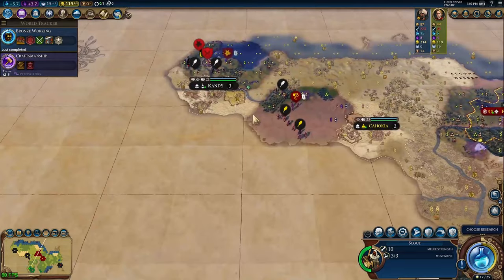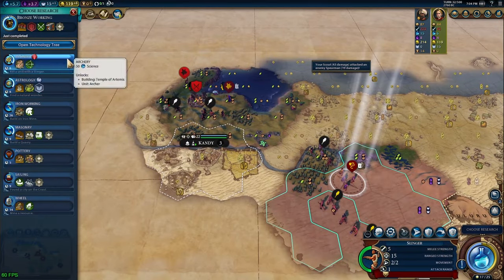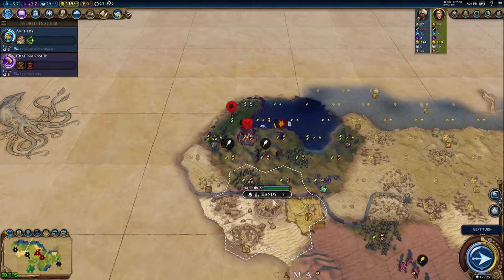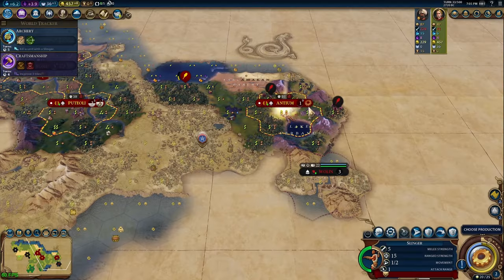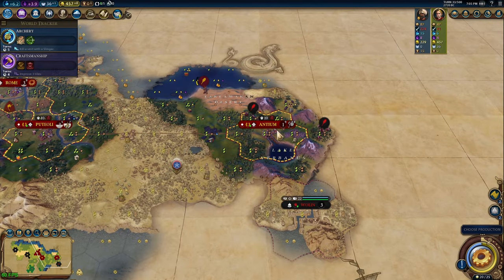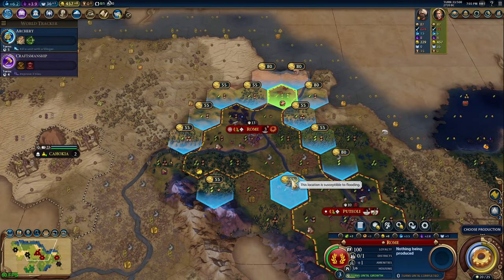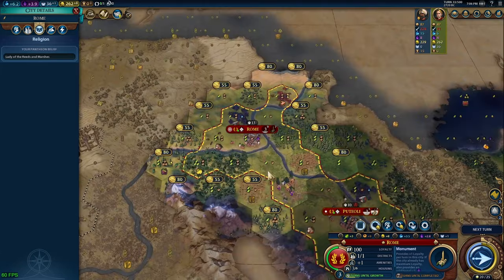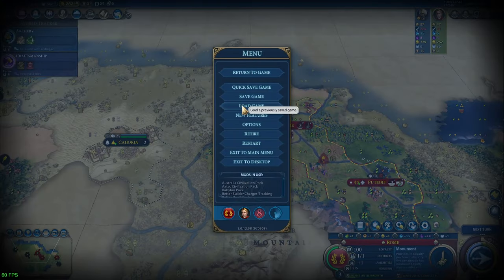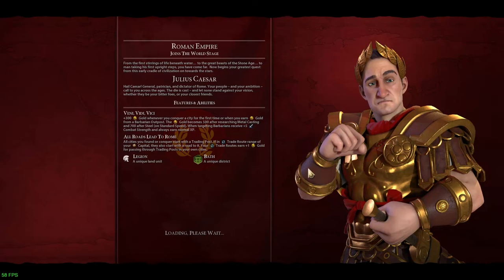By this point you've most likely found your first barb camp and been able to either clear it (base game) or raid it (Barbarian Clans Mode). I personally love Barbarian Clans Mode and play it pretty much all the time, but the strategy is basically just as effective without it. When scouting, you're really hoping to find a religious city state to get a first-meet bonus so you can start earning more faith and unlock your pantheon faster. First-meet bonuses on other types of city states are also nice; however, if you earn a free envoy from a goody hut, hold it in reserve in case you find a religious city state but don't get the first-meet bonus with them.